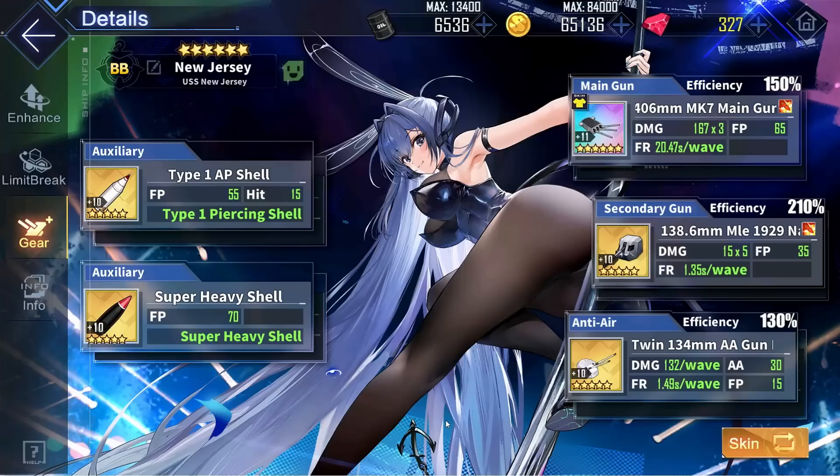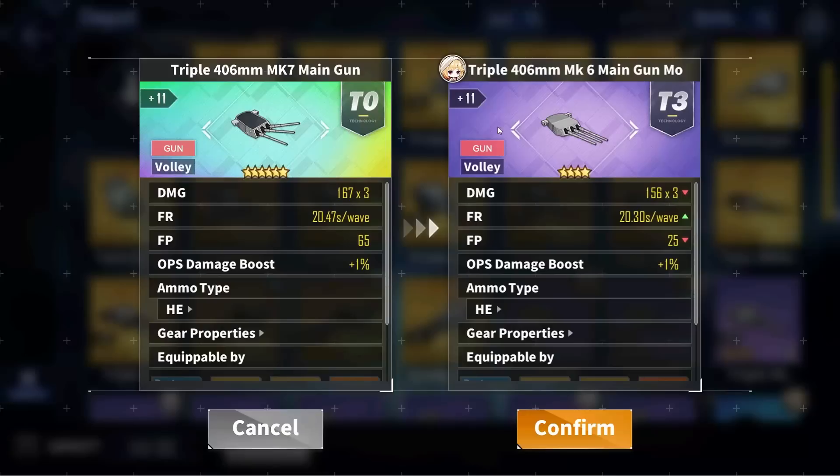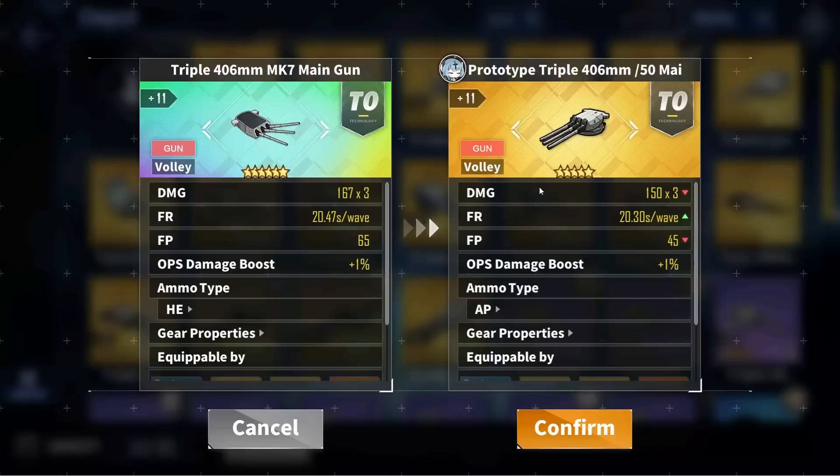If you don't have this gun, you can never go wrong with the purple triple 406mm. And if you have the gold prototype triple 381mm at plus 13, then it is slightly better than the triple 406mm. For AP options, the prototype triple 406mm is a great option, and the prototype triple 410mm is slightly worse.